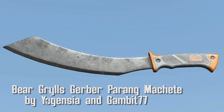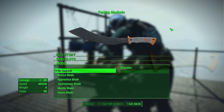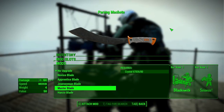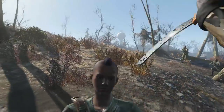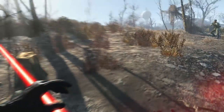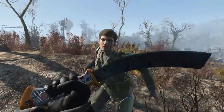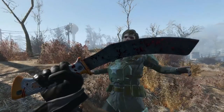Bear Grylls Gerber Perang Machete by Jogenzia and Gambit77. Another bladed weapon, the Perang deals 36 damage but can be increased up to 72 on a workbench. The model and texture for this are fantastic. I really enjoy the look of this, especially the grip. It just has a modern look, but it also fits into the aesthetic of Fallout as well.